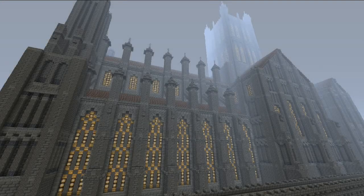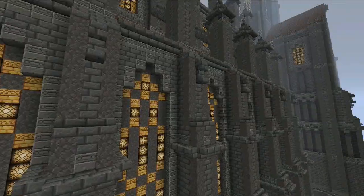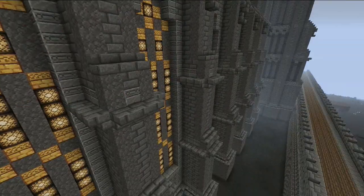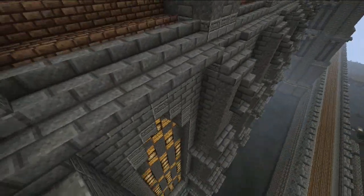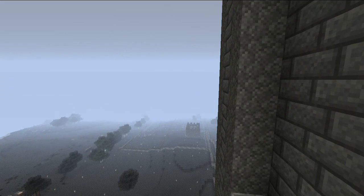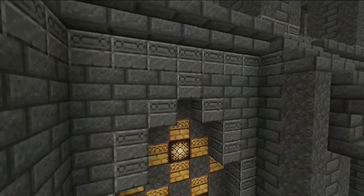First of all, I'm going to explain what a buttress is, basically. If you imagine this whole side of the cathedral with a roof on top, the wall is trying to move out in this direction because it can't go down unless it collapses in on itself.